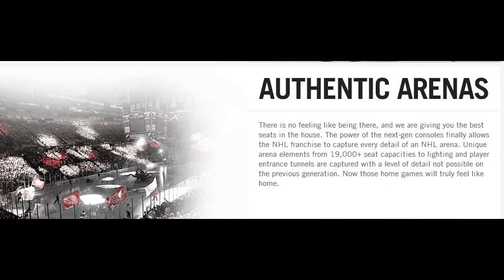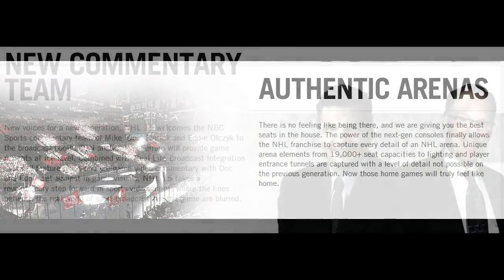Sixth: authentic arenas. There's no feeling like being there, and they are giving you the best seats in the house. The power of next-gen consoles finally allows the NHL franchise to capture every detail of an NHL game — unique arena elements from 19,000-plus seating capacities to lighting and player entrance tunnels — with a level of detail not possible on the previous generation. When your player comes onto the ice the crowd is gonna be going wild and it's gonna feel like you're an actual NHL player.